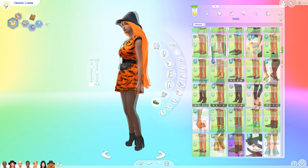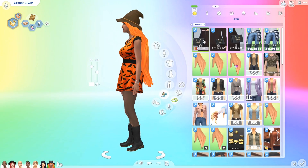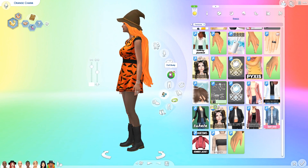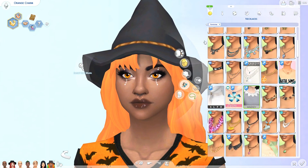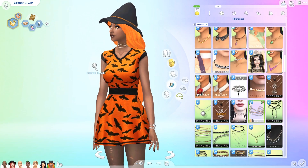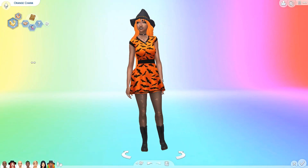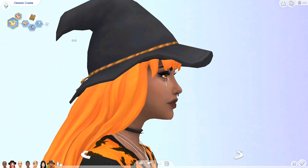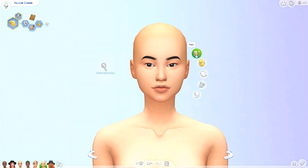Let me know what kind of familiars you see the different rainbow sims having, especially if you know the names or themes of the familiars. I didn't actually come up with any names for them this time around. I decided to just call them Red Charm, Orange Charm, and Yellow Charm. So if you have any names for these girls, let me know — I'd love to hear from you.